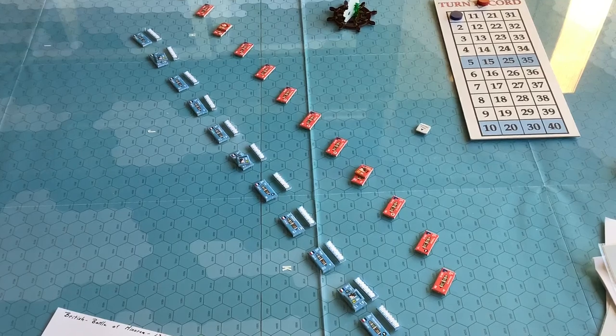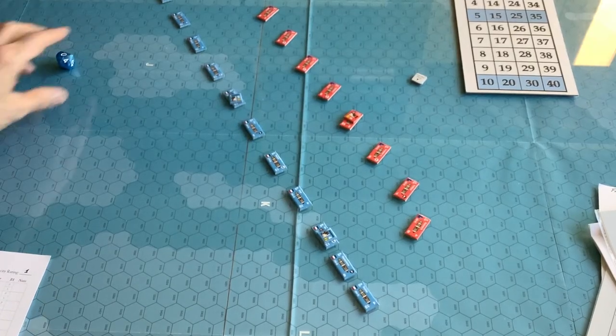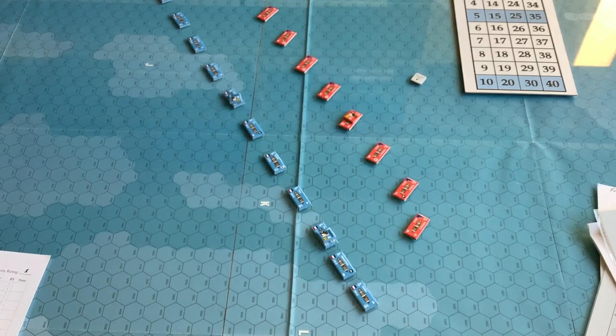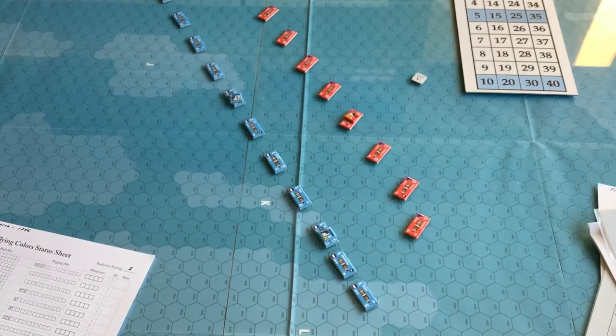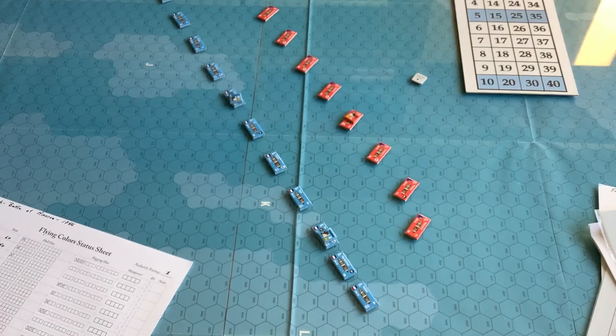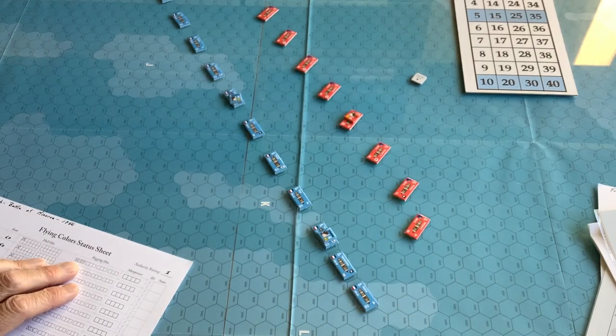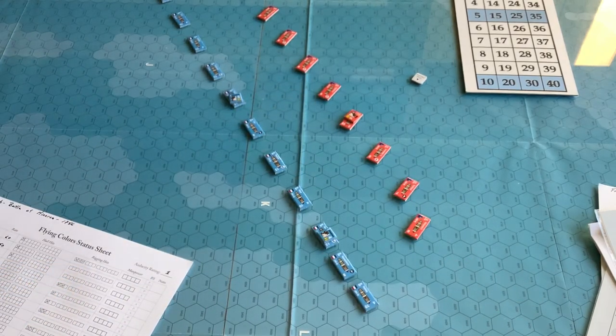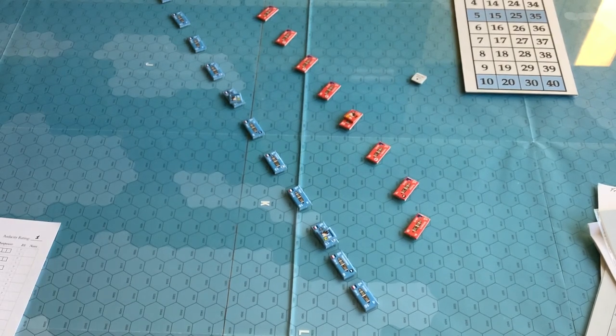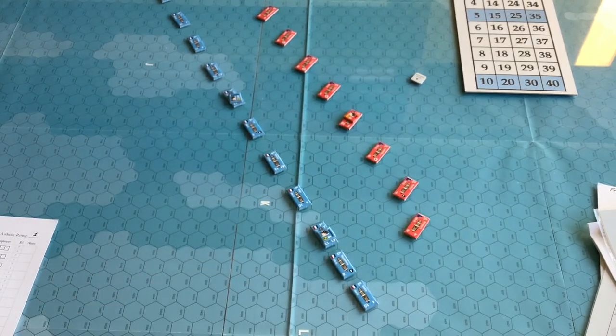It's turn two and the French have won the initiative again. They could allow the British to go first, or they could go first - maybe scoot ahead, close up their line. I think closing up the line might be good. Some of the British ships, like the Defiance for example, has got one rigging section knocked out, which means her maximum speed is down. When you're running before the wind you've got a speed of four anyway, so she'd be down to three. The British line is going to be a bit broken up. I think the French are going to stay in line rigidly and back their sails if they have to, to slow down the front and close their line. So they'll move first.